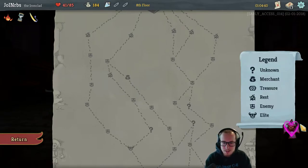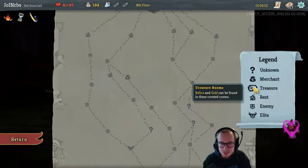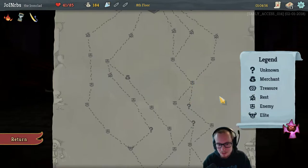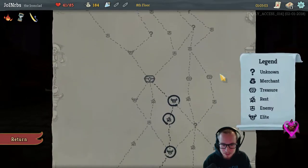Hey guys, JohanRibs here, talking about the basic resources in Slay the Spire. I'm going to be talking in one video about all of the different types of floors you can go to: the unknowns, the merchants, the treasures, the rests, the enemies, and the elites. I'm going to talk about what they're good for, why they're good for it, and how I'm thinking about my path as I look at the map for each act.